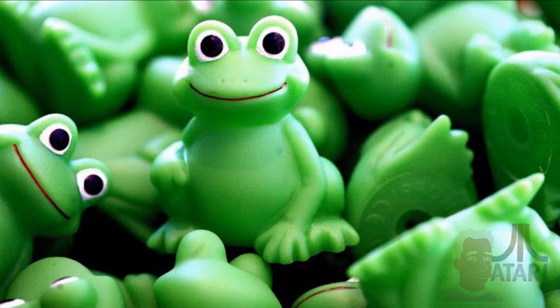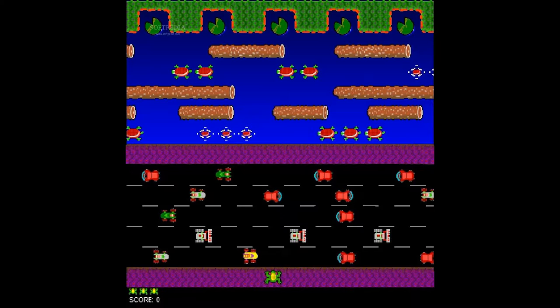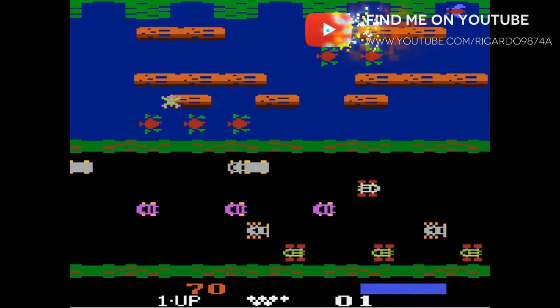Frogger, a lovely family game, was produced in 1981 as an arcade game, developed by Konami. It was licensed for North America distribution by Sega and Gremlin, and worldwide by Sega itself. It's regarded as a classic from the golden age of video arcade games, noted for its novel gameplay and theme.